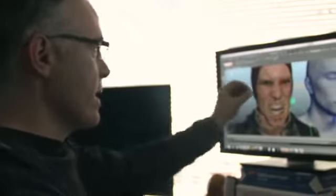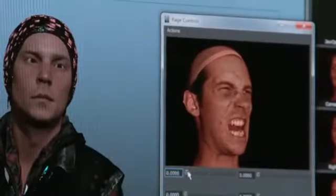I want to give him a little more anger in his eyes. I know I've got this image that has the rage in his forehead and eyes. I can just add a little bit of that shape from his eyes into the character. It's like we can really say, okay, that's a really cool moment.